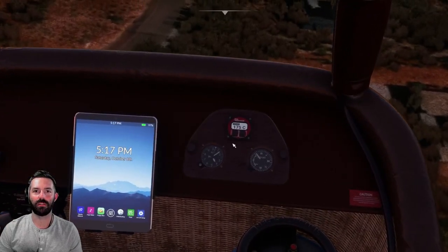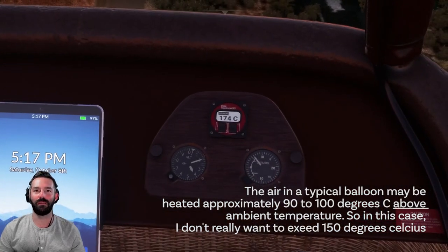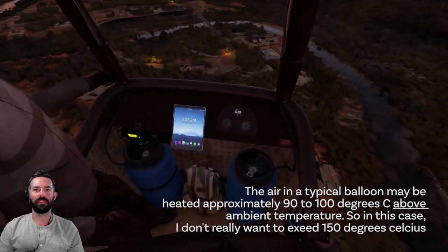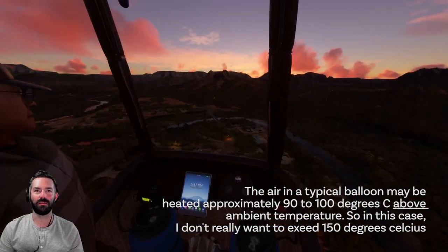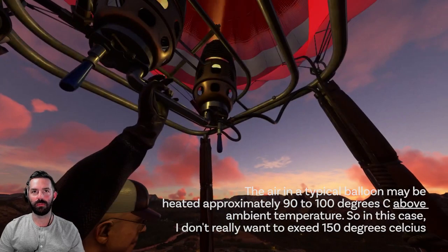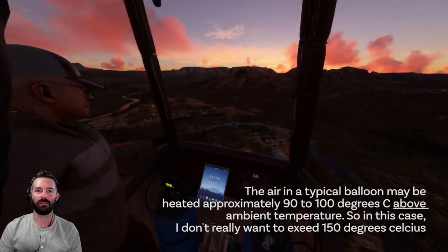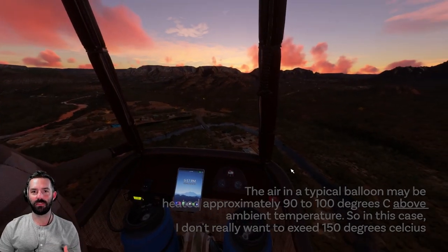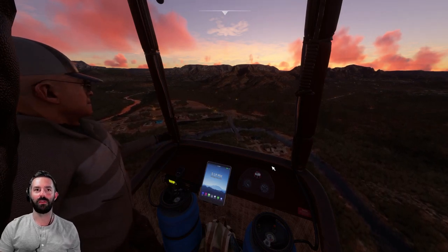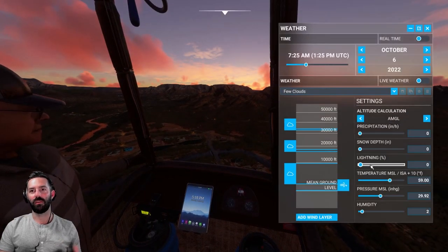We do want to keep an eye on that temperature — I exceeded it, and you don't want to go to 175 degrees. You don't want the envelope to get too hot, so you need to cut off the fuel. You give balloons fuel in increments — turn it on when you need to and cut it off when you don't. When it's not being fueled it's so quiet and peaceful. In a balloon it is the most magical thing because you are actually going the same speed as the wind.